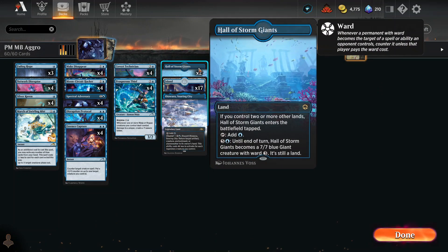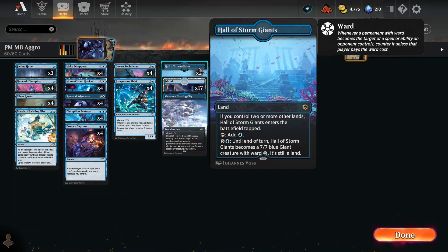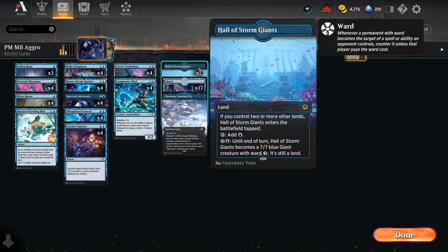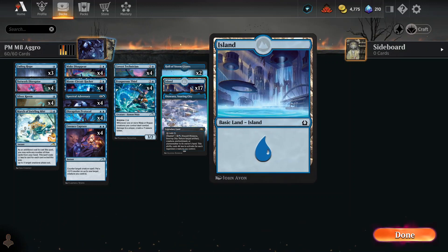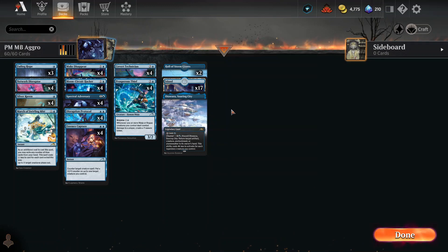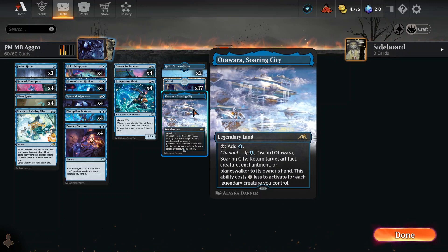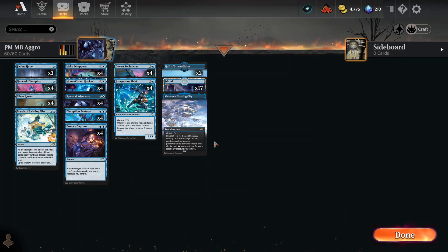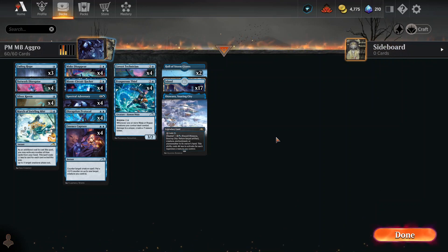Other than that, we've got Hall of the Storm Giants, which is your big card, but you have to have seven mana to play it since it costs six plus itself essentially. We've got 17 basic islands and one bounce land from Kamigawa. I probably should have put more of those in, but anyways that is the list — nothing in the sideboard, since we are only talking about best-of-one here.